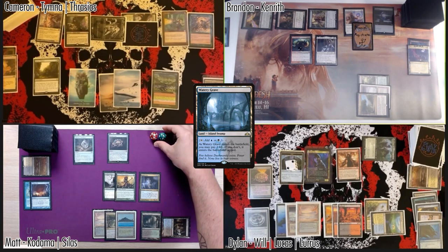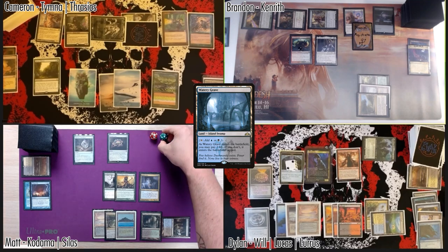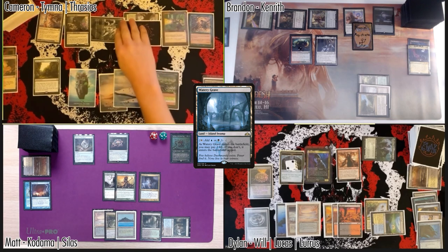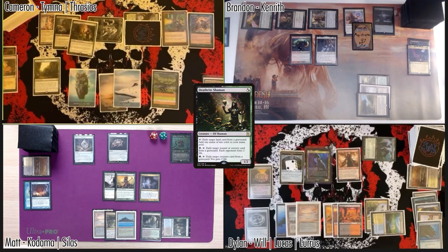Just before blocks — I can put a counter on one of your guys with the Morsel Hoarder. I'm incredibly tempted to entice you into blocking and not put the counter on, but I'm not going to do that to you. Taking the five then, Brandon? Yeah, I'm taking five, down to 14. Second main — Carpet of Flowers targeting Dylan, make three black mana, use one black for Deathrite Shaman, pass.